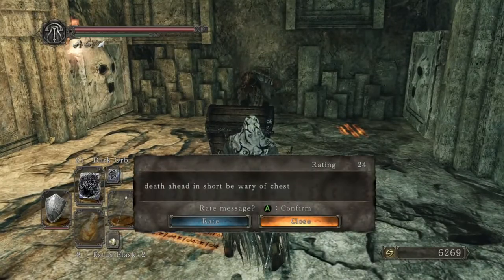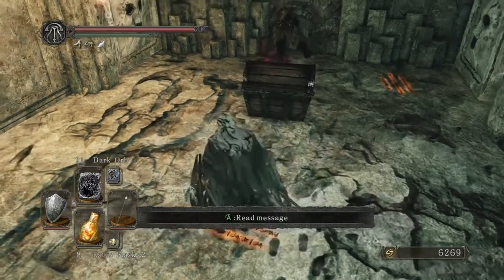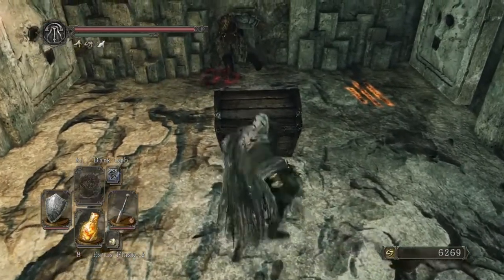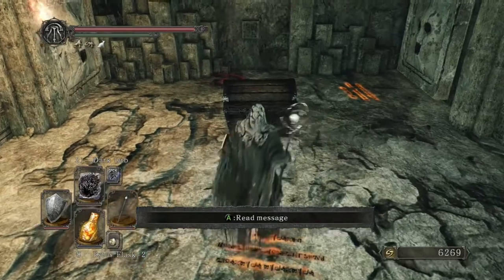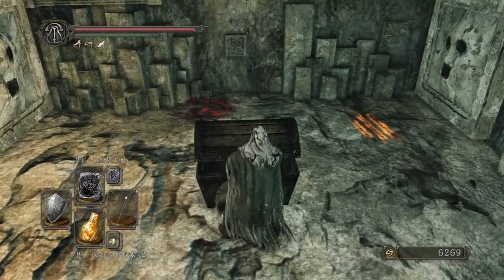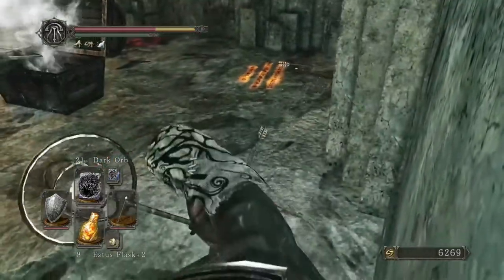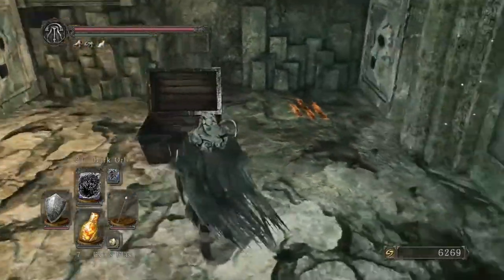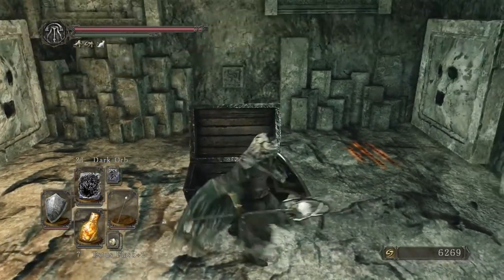There's a message: 'Death Ahead' and 'Be Wary of Chest' — if I'm not mistaken, this is a mimic. I guess we're about to find out. It's probably a trap. I rolled right into the last two, didn't I? But there's something useful in there: Titanite Chunk and Petrified Dragon Bone.